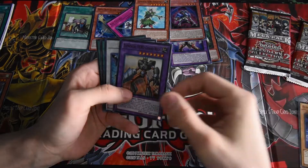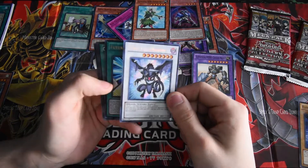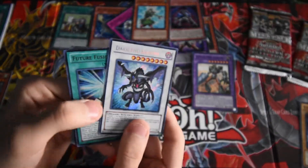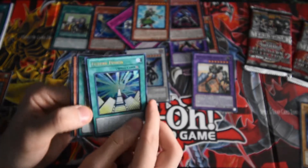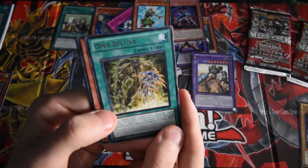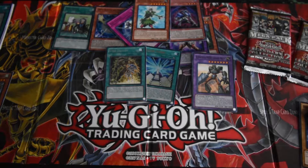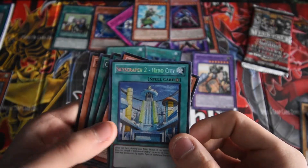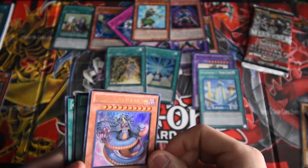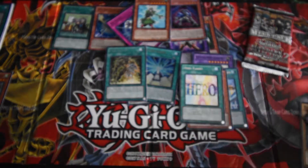Cold Enchanter. Elemental Hero Grand Neos, pretty dope. Dark End Dragon — let's go! Future Fusion, pretty cool. Over Destiny. Skyscraper 2: Hero City. Venom Boa, Vennominaga the Deity of Poisonous Snakes, pretty cool. Hero Flash. And we have these commons, not really interested.